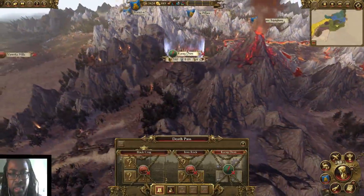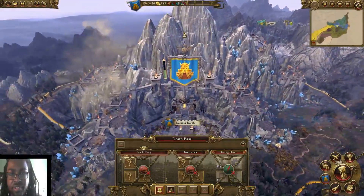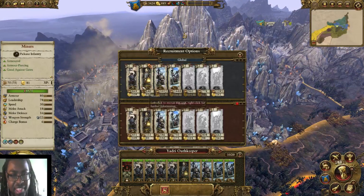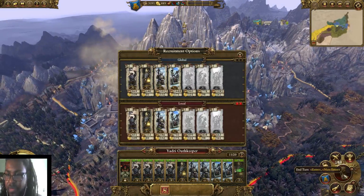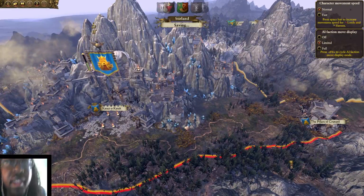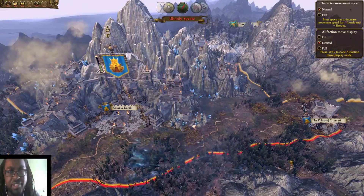We need to take back Death Pass — that's going to be very big on my list. And if you haven't noticed, we're still rolling in money. We're in the money! Back to waiting a couple turns, and hopefully we'll be able to get a fight in at some point fairly soon.